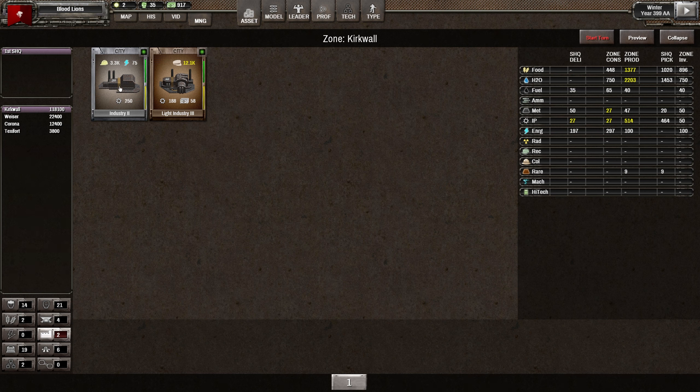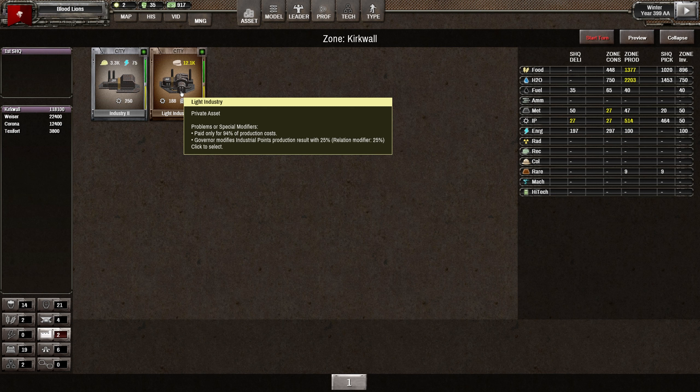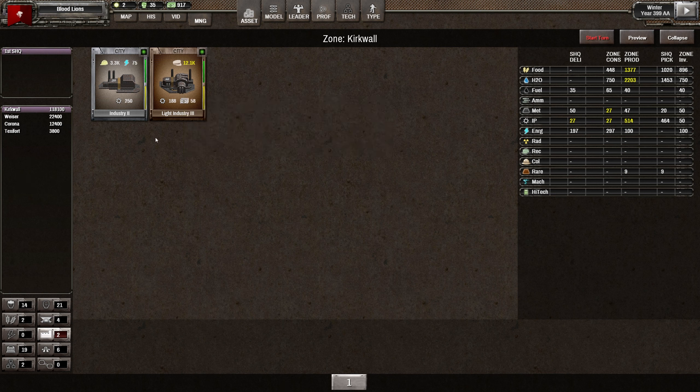We've got Industry 2 in the public, and then we've got a private industry of Light Industry 3. This one's producing 188 industrial points, which is quite a lot for essentially a free asset - although we probably spent fake points on this.